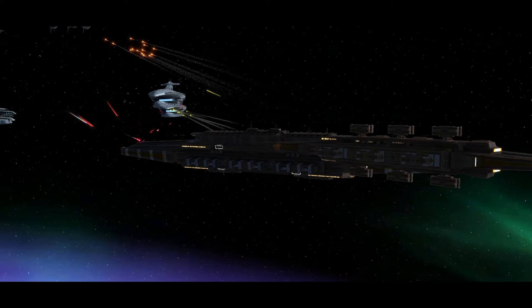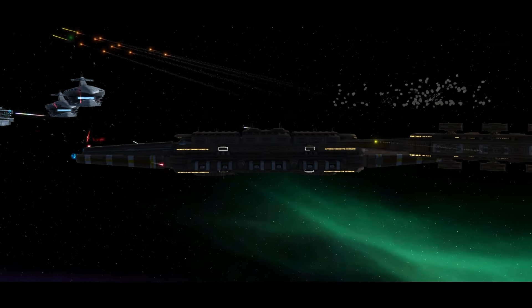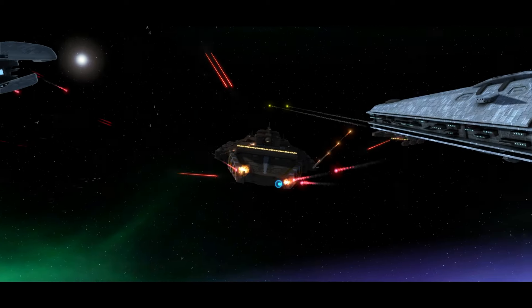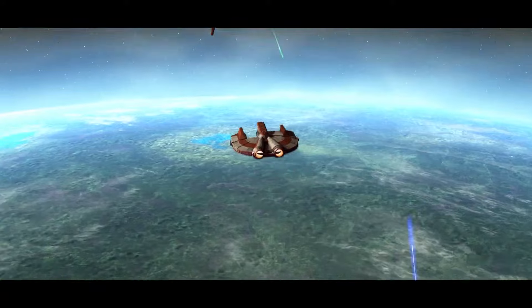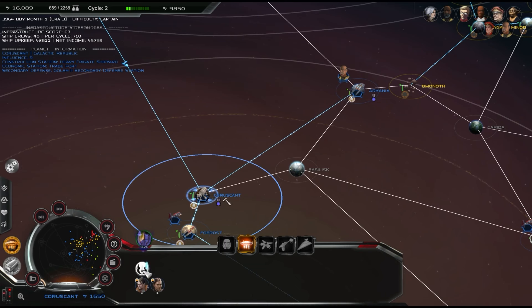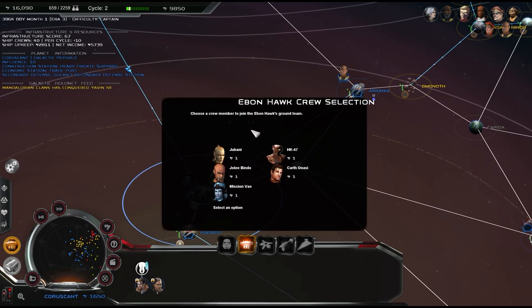For the Republic, this includes the command staff mechanics — also used by the Republic and New Republic in Fall of the Republic and Thrawn's Revenge — allowing you to pick which heroes you want to play with. An extension of this is the Ebon Hawk party system, which allows you to set up a landing party for the Ebon Hawk exactly how you can in Knights of the Old Republic itself.